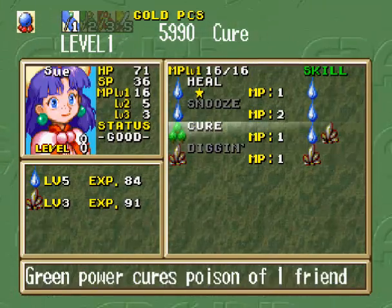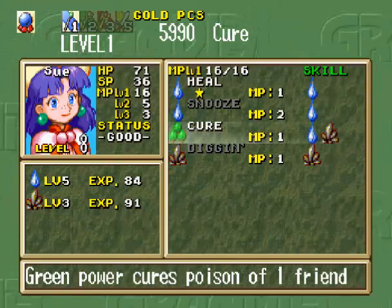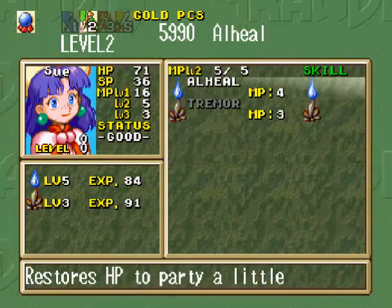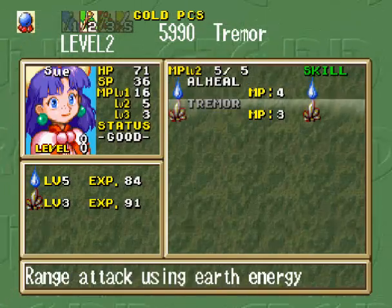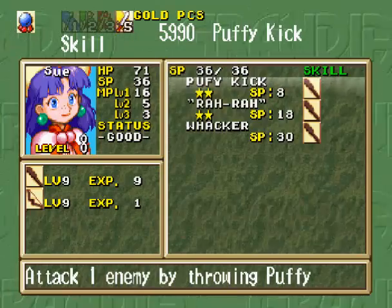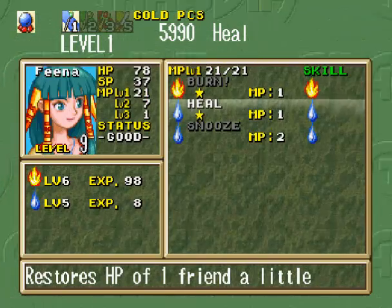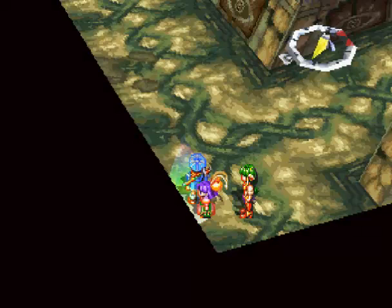Because she also knows earth magic, we got the Cure Spell, which is a green power that can cure poison, so we don't have to carry around antidotes. She also got All Heal, which restores HP to every party member, but only a little bit. Same with Fina — got her to level 5. Didn't bother with level 5 for Justin since he's focused more on attacking.